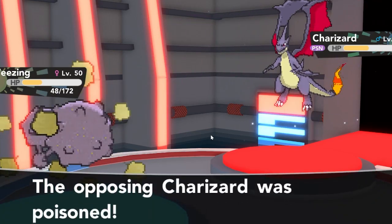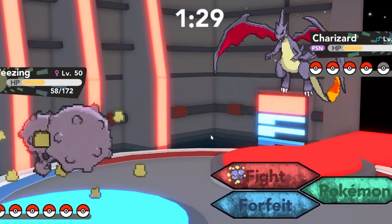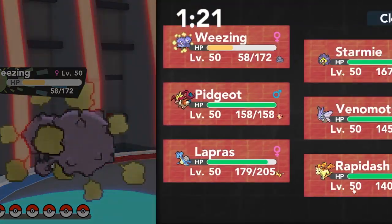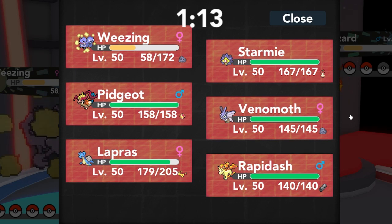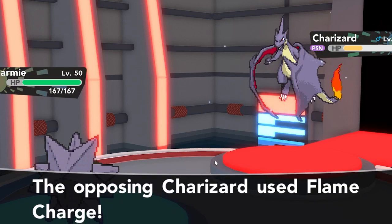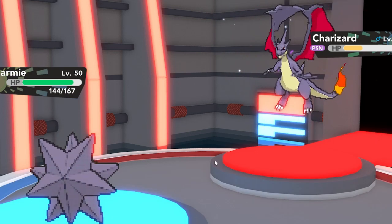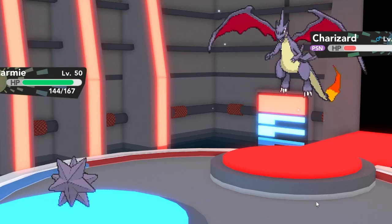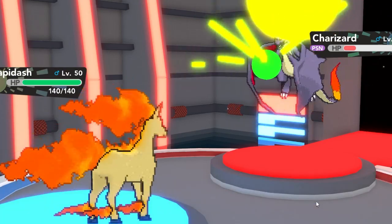I already know how this guy plays — with his Garchomp he went Dragon Claw then Crunch, so he's probably going to try a different move to see how much damage it does. That prompts me to go into Starmie — I didn't want to lose Weezing if I could avoid it. He goes for Flame Charge. Now I know exactly how this guy is going to play. Comment down below — pause and guess what he's going to do when he sees a water type. He goes for Solar Beam, takes the bait.